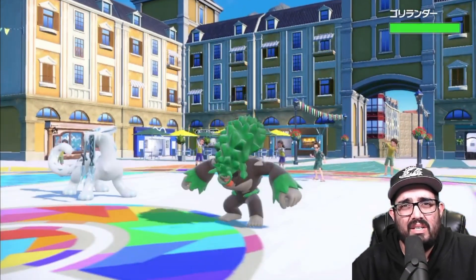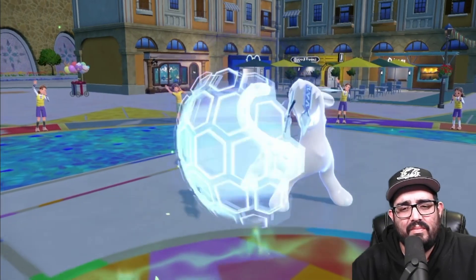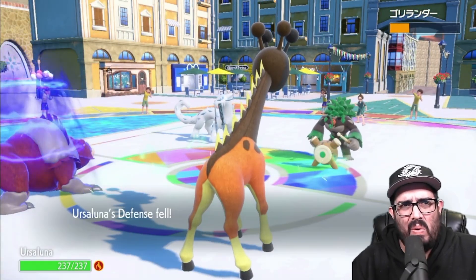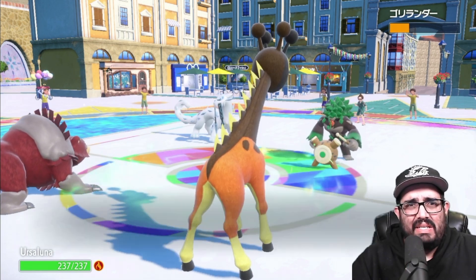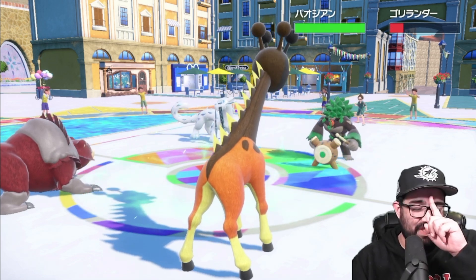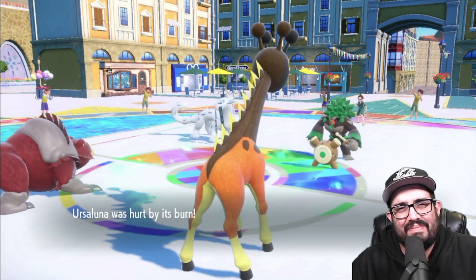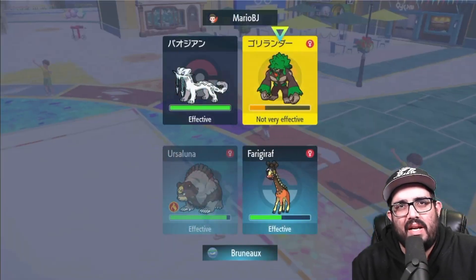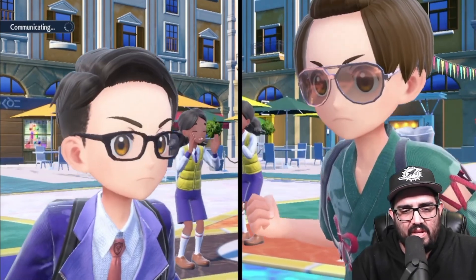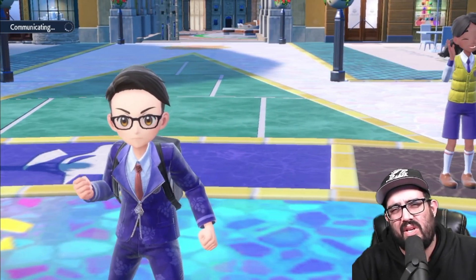What are you gonna send in? Tornadoes probably? Oh, Rillaboom — still not gonna like a Headlong Rush. That should still do a solid chunk. Ow, okay that hurts a lot more than it should. A little chip — doesn't really matter. Ursaluna is great. I'm just gonna Headlong Rush over here because they can always Tera Ghost or swap in the other thing. Dazzling Gleam — they can always bring in Fluttermane, they can always Tera Ghost.